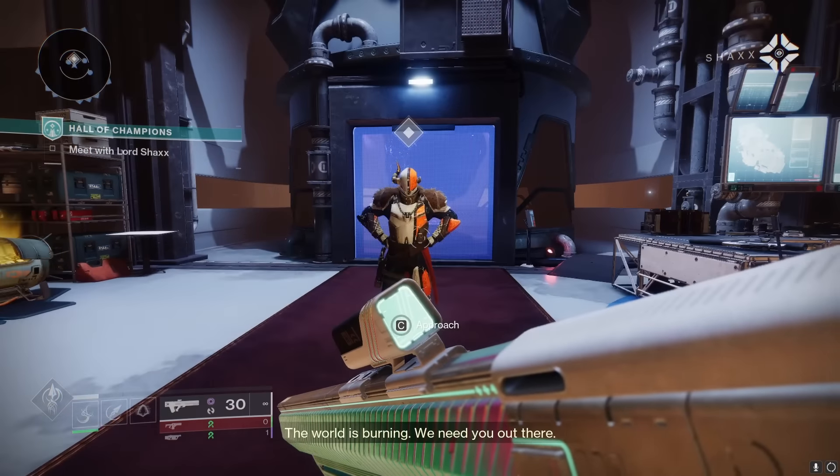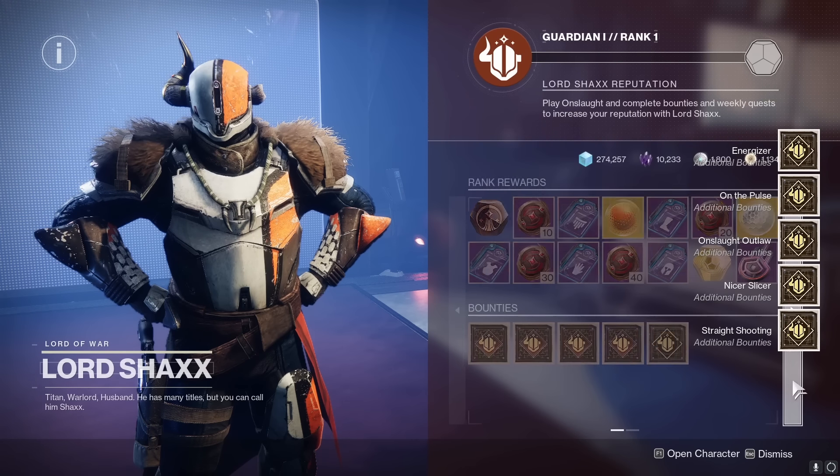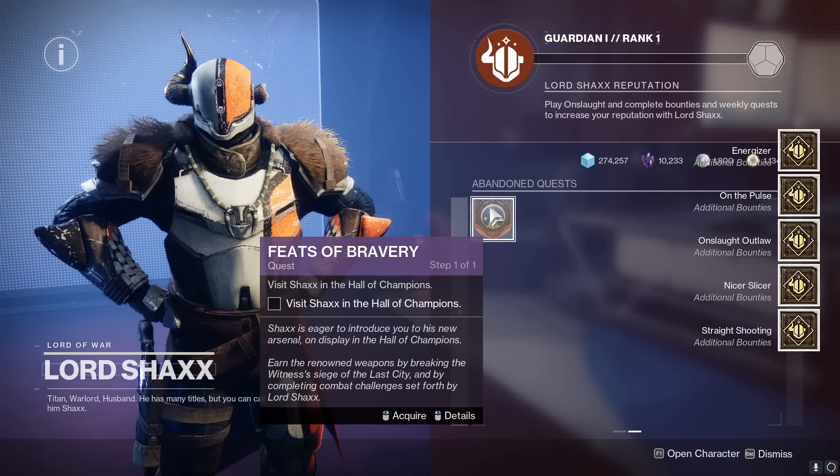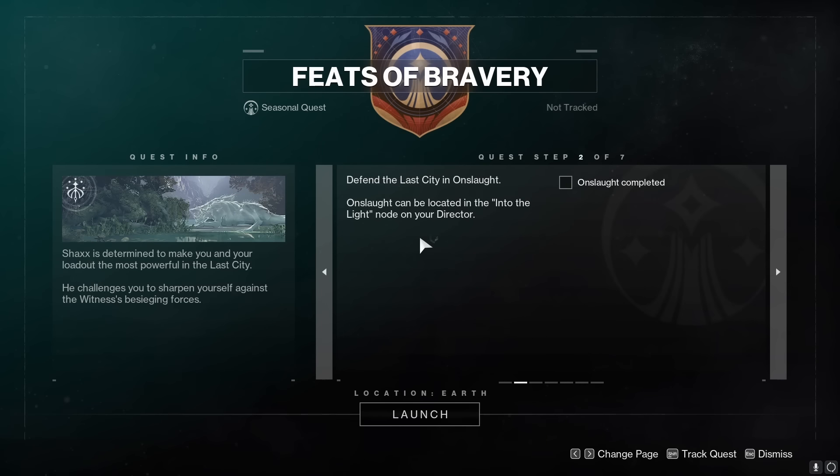When you get to the end of the hall, you'll get greeted by Shaxx. Scroll a page over and you can grab a quest from him that tells you to go and complete the Onslaught mode. Now they got this cool new quality of life update — when you receive a new quest, you can immediately press M or open your directory, and it allows you to immediately launch the activity of the quest you just received.